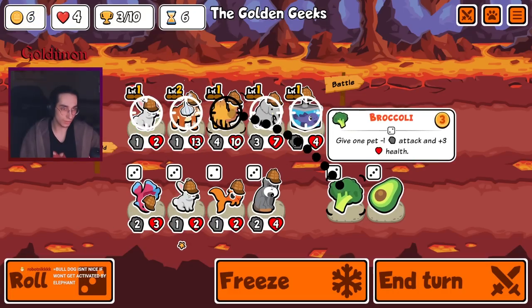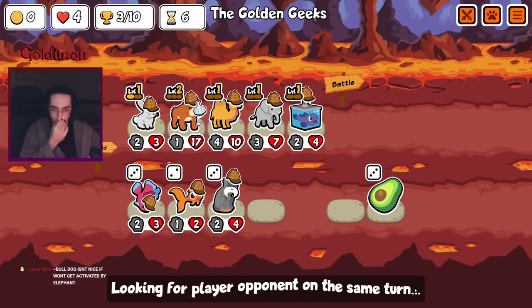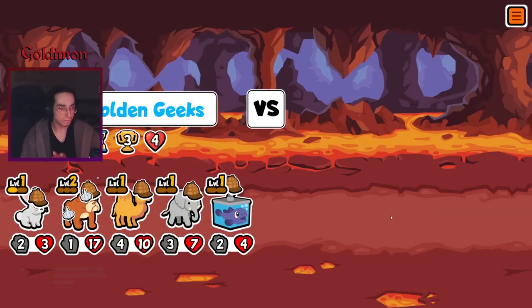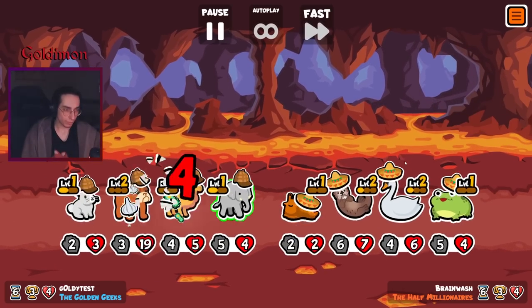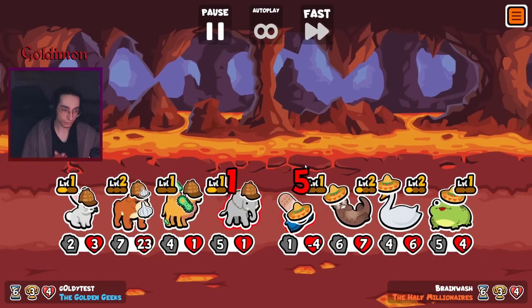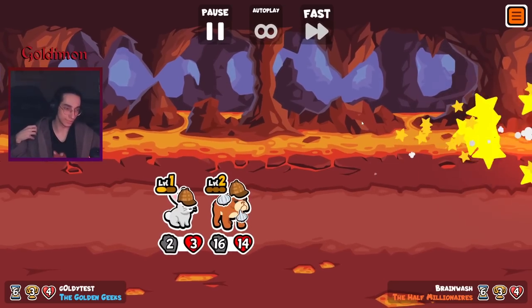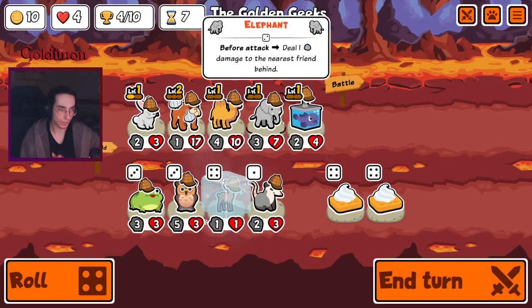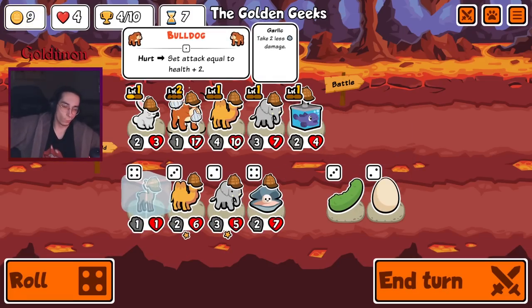We can do this. I'll take another rabbit. It's nice if not activated by elephant — it's got different ways to get activated. It doesn't need to get activated; if it doesn't die in one hit, it gets the attack anyway. Activate by bulletin — we don't have too many of those.